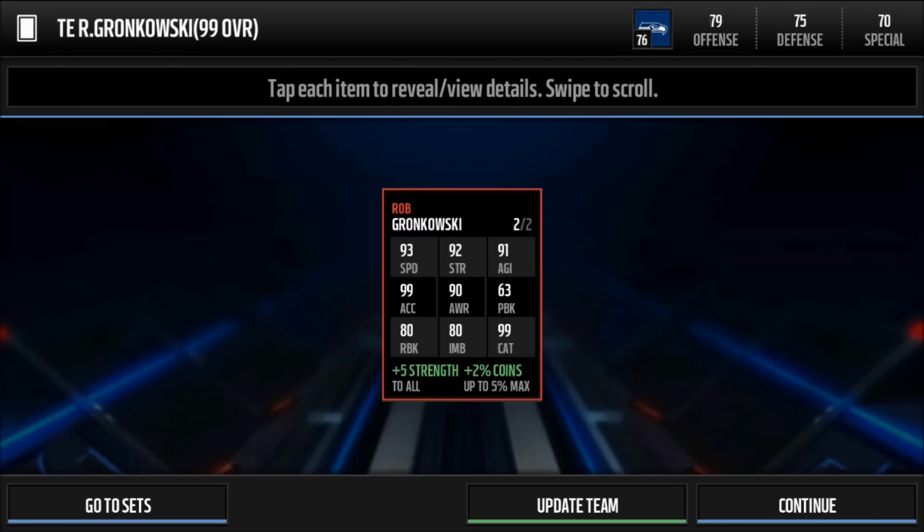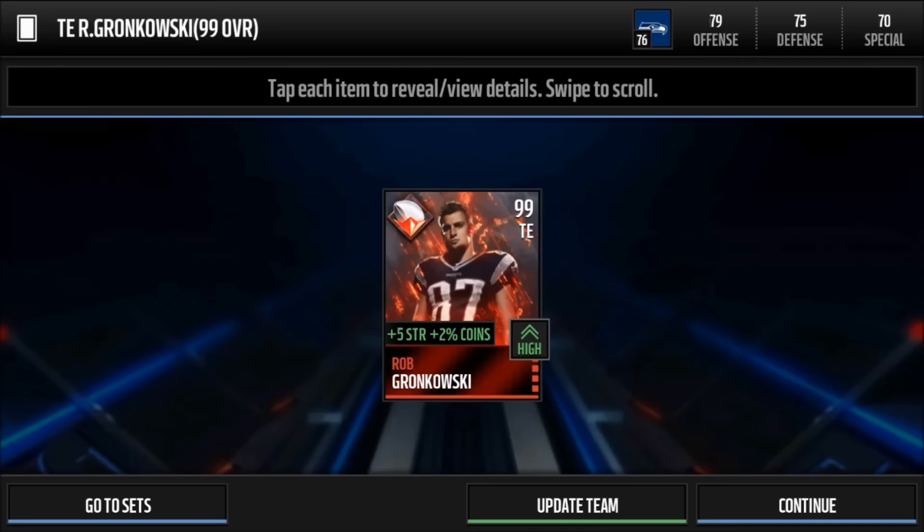So you can't auction him off. Obviously plus two percent coins — awesome. 99 catch, good speed, good acceleration. It's interesting how they gave him 99 acceleration. But let's update the team here.